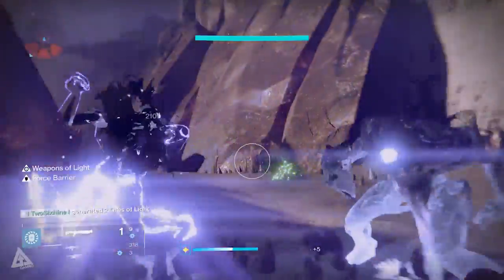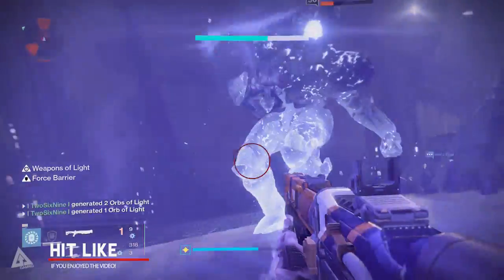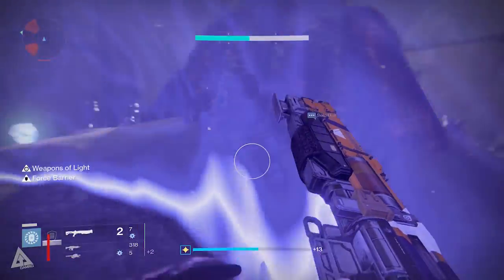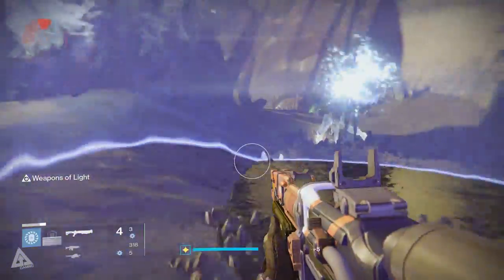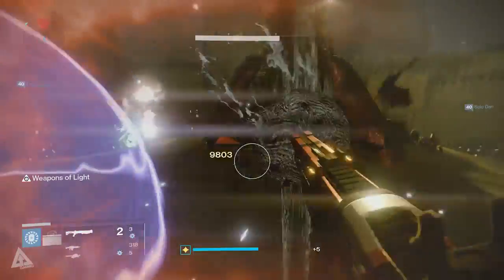If you guys find this helpful then a like would be massively appreciated, and don't forget to share this video with anyone else that you know is struggling. When you're in the Court of Oryx, northeast from the pillars or the portal that summons the bosses, there's a room with a chest that doesn't have a key or a name.